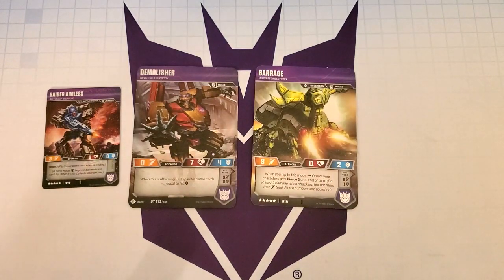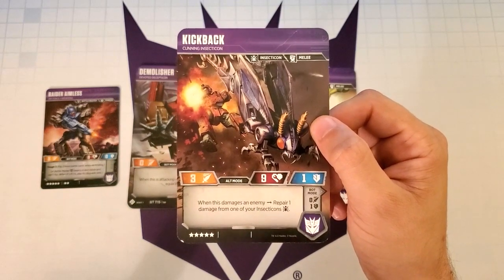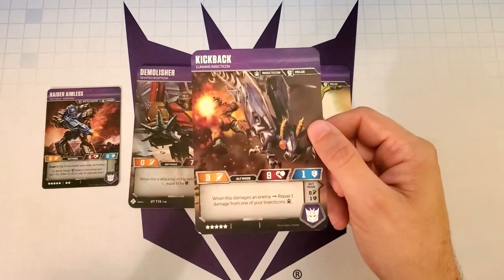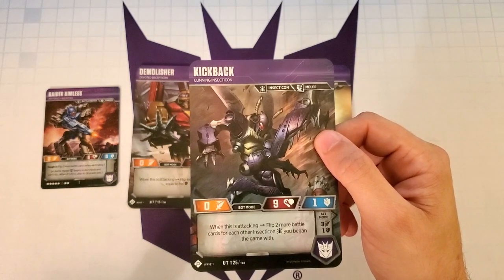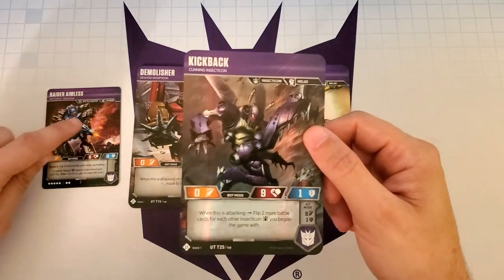The 4th character was actually Flamewar when I first built this deck. After talking with Joe from Wreck-N-Roll and looking at his notes, there was a character he mentioned that fits really well in the deck — and it sets up a cool sideboard strategy. That character is Kickback. In alt mode, he has an ability that says when this damages an enemy, repair 1 damage from one of your Insecticons. Kickback is an Insecticon and Barrage is an Insecticon, so we can get a little extra healing. But what we're mainly using him for is his bot mode ability: when this is attacking, flip 2 more battle cards for each other Insecticon you begin the game with. We only have 2 Insecticons, but he's going to be flipping at least 4 cards — again very good for triggering Aimless. Also, with Aimless in weapon mode on Kickback or Demolisher, we get 3 attack damage plus a good possibility of flipping black icons for additional Pierce.